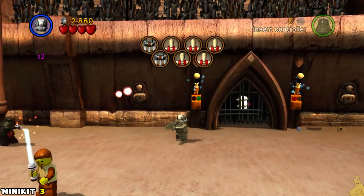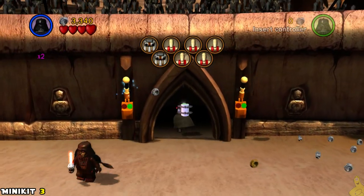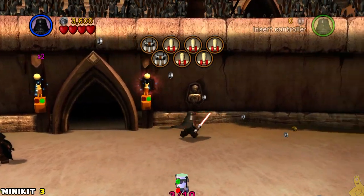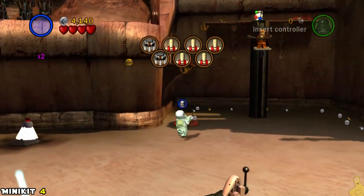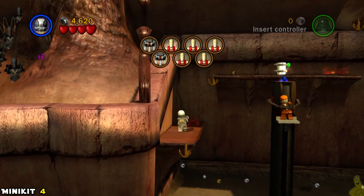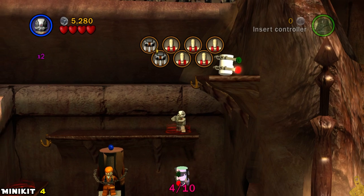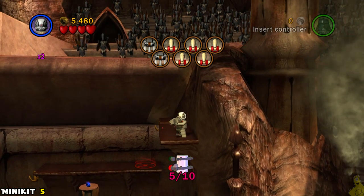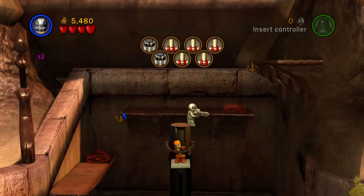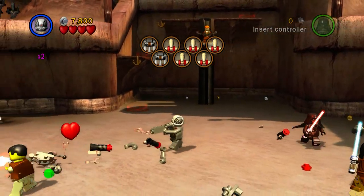I'm avoiding the story-based gameplay right now and simply getting the collectibles, so at the very end of this video we do have a little bit of a repeat where we come back and free all of the guys held hostage. Essentially it's pretty simple: you just run around in a circle, and each time you come to a captured hero there is one if not two mini kits waiting right up top for you.